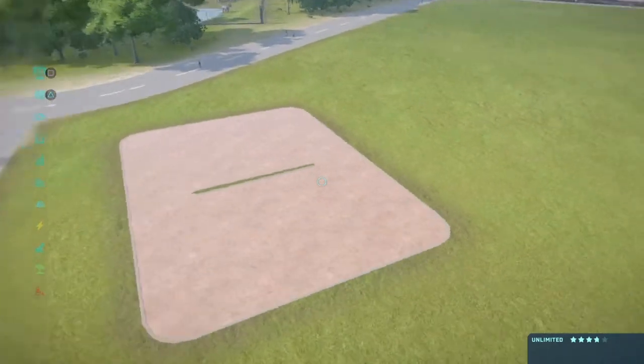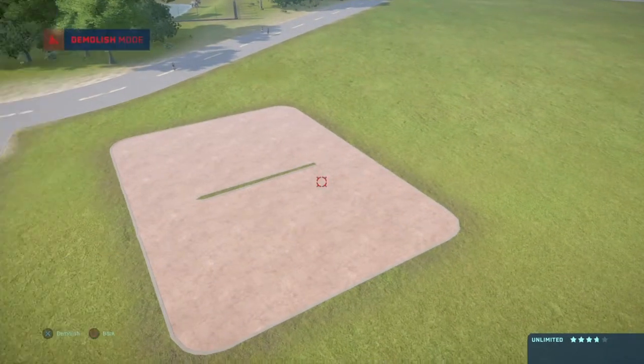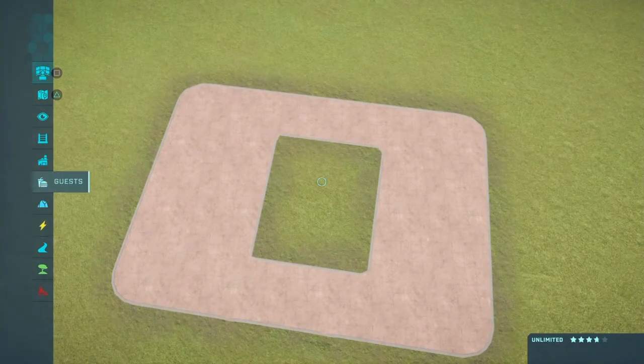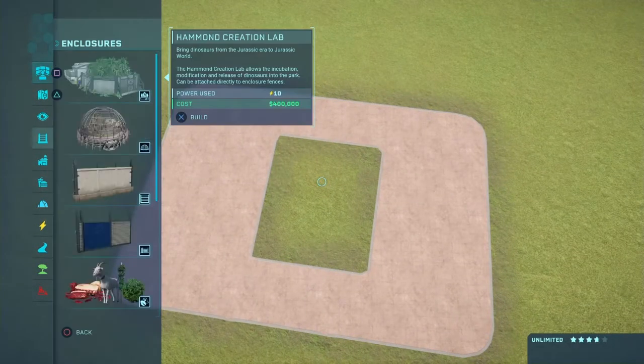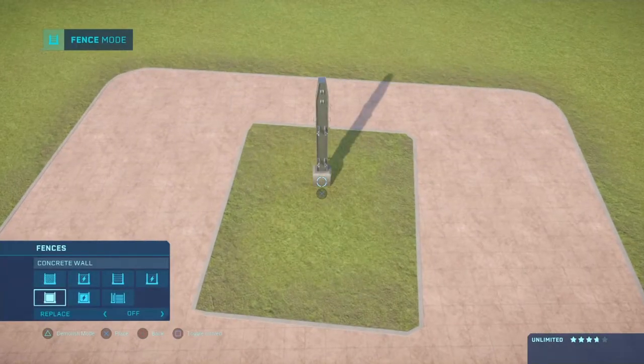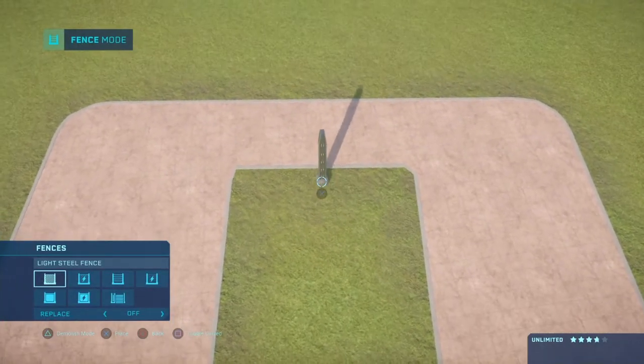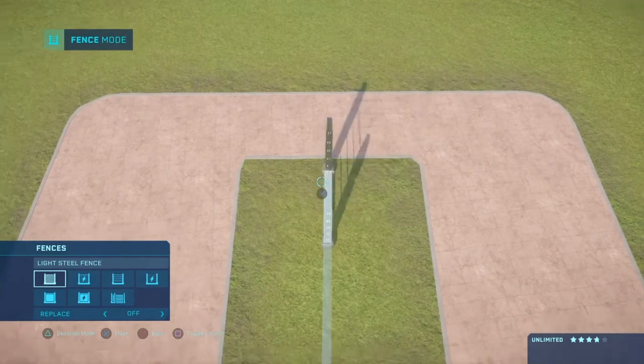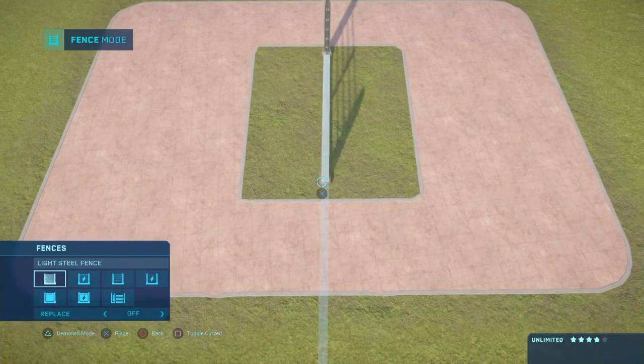We should have a fence there for the net. Let's get the fence - we'll use the small fence. It's not really small when it's a tennis net, but semantics, it'll work.